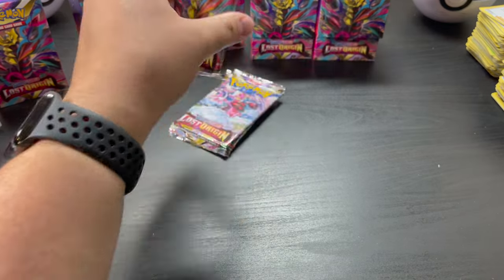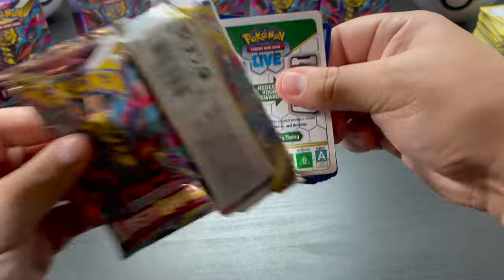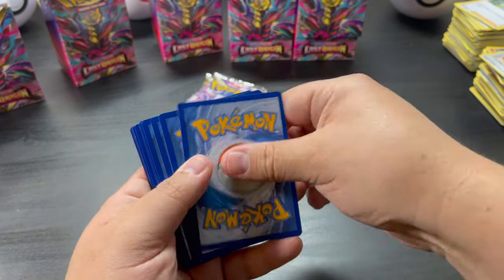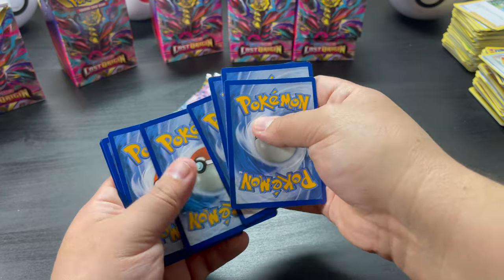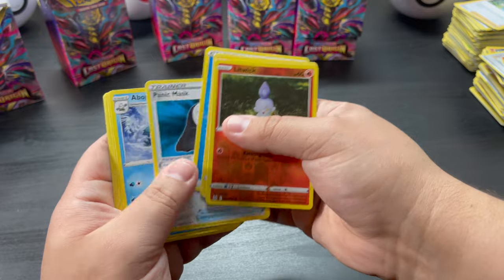Almost getting down to the last three packs. Come on, give me Giratina — I probably won't have it in this one. One, two, three, four, five, six. Let's see what the reverse is — Litwick and Electivire.